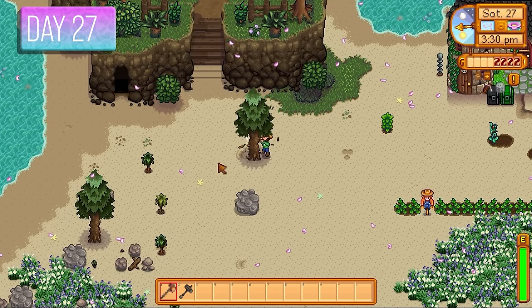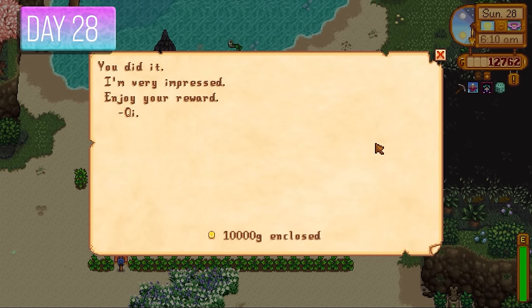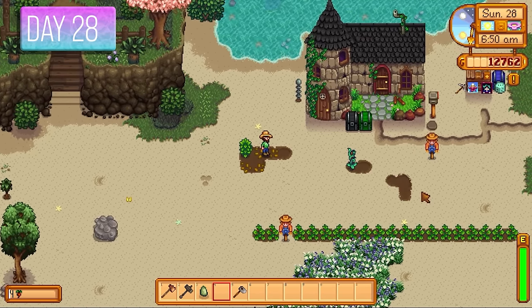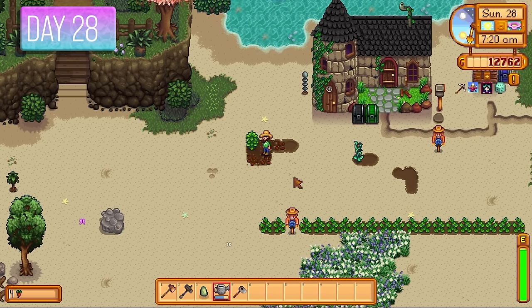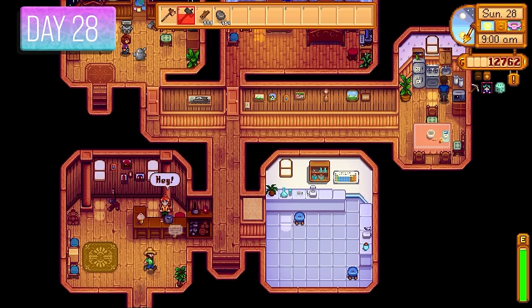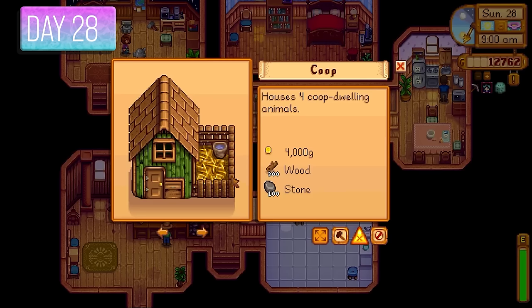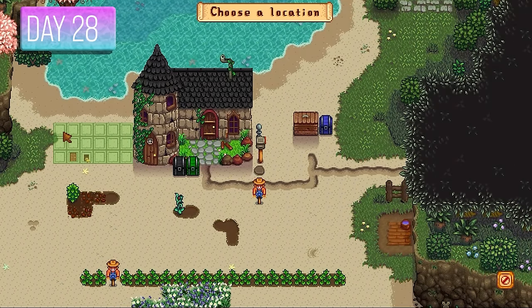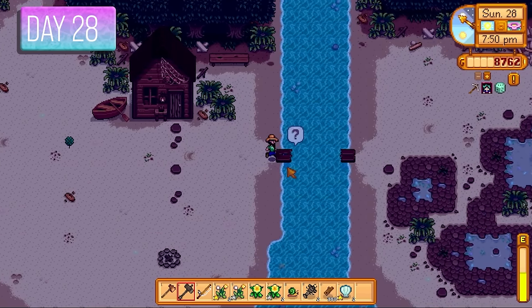Day 28 begins with 10,000 gold from Mr. Qi for getting past floor 25 in the Skull Cavern. I harvested my first coffee beans and planted those straight away to expand my coffee empire. I went to Robin to get a farm building — chose the coop over the barn to start with chickens. I placed it beside the farmhouse, planning to get one of each coop animal for perfection. I also used some spare wood to fix the bridge by the beach.